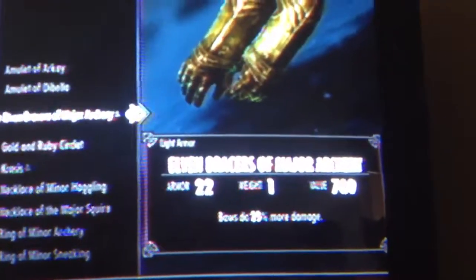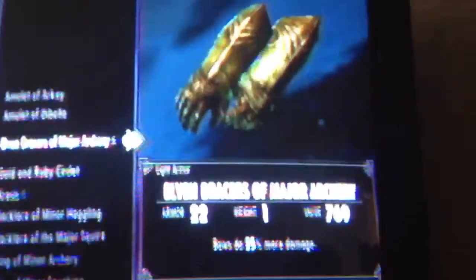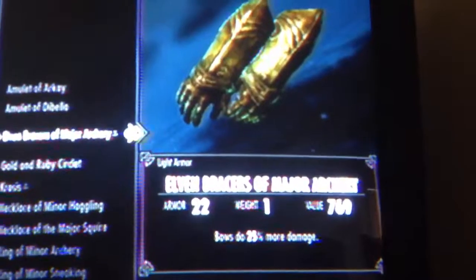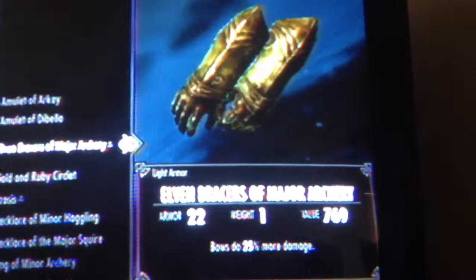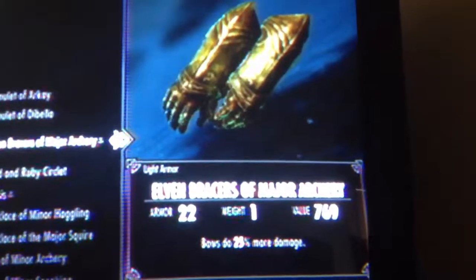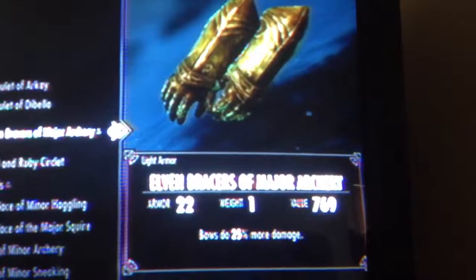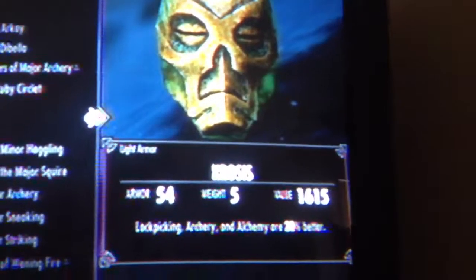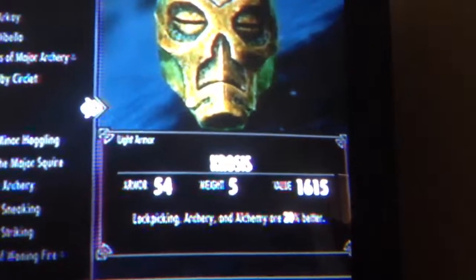This is the gloves I got. Now, she wears light armor so she can sneak around and shoot people. I've got Elven Bracers that boost bow damage. I just got this, so that gives me another 20% for Archery.